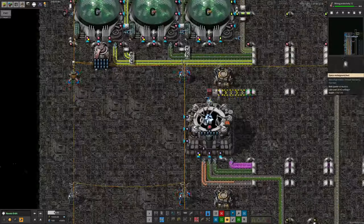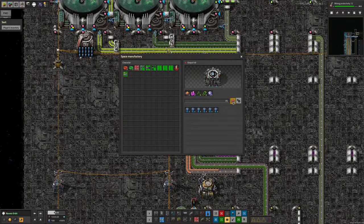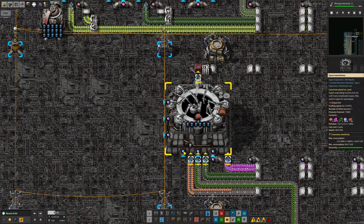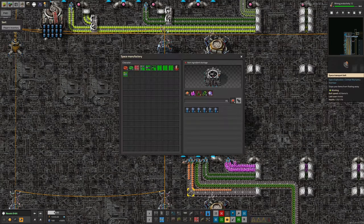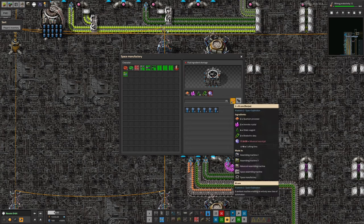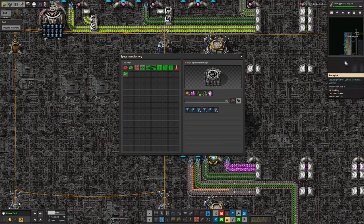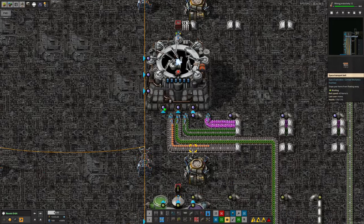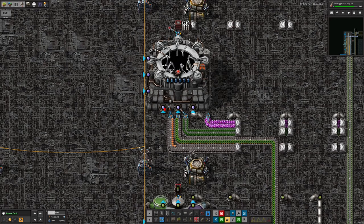These aren't working though — looking over here, it seems it's been turned off. Let's turn that back on again. The problem down here is our old friend, the quantum processor. We're having issues transporting the sheer quantity of Holmium cable that's required up here — we're making it fast enough, we're just struggling with the logistics.